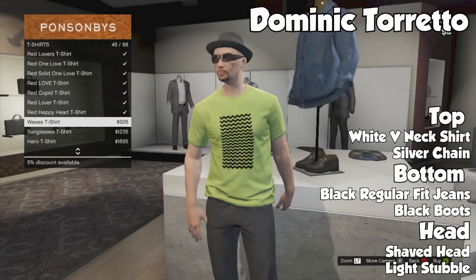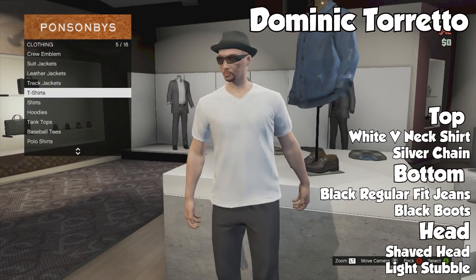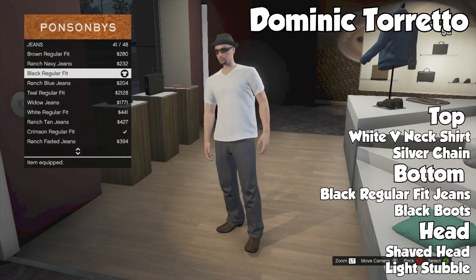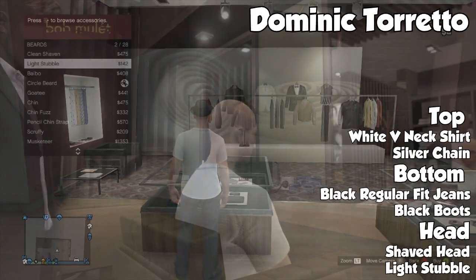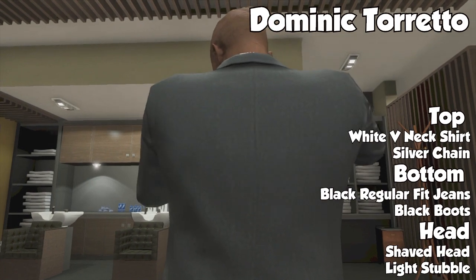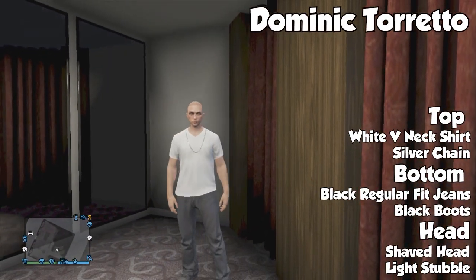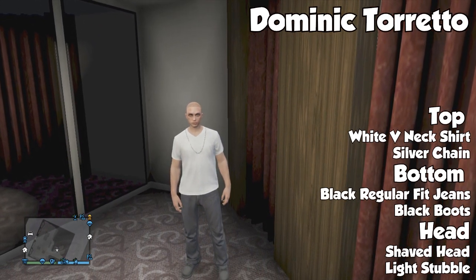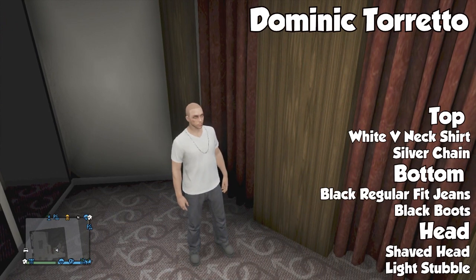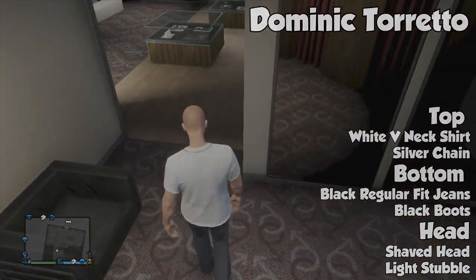Moving on to the second outfit — this one is actually really simple but I kind of like it. This one is Dominic Toretto, the character played by Vin Diesel in the Fast and Furious movies. From top to bottom: white v-neck shirt, a silver chain, black regular fit jeans, black boots, shaved head, and light stubble for the beard — you can go clean shaven but light stubble makes the character look a bit more mature. This outfit looks great especially if you're a fan of Fast and Furious and have a matching car. We might actually work on making a car for this outfit, but overall it's really simple, to the point, and pretty cheap too.